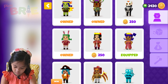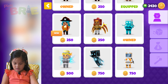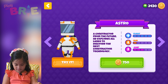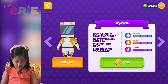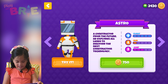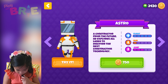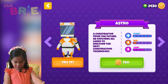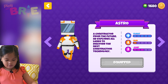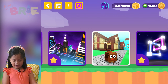I don't want Dana. I don't want Ice here. Who can I buy? Ooh, Astro — I can buy him. Construction from the future. He explores all the lands to discover the next construction technology. Let's buy him. Equip. I saw four digits. Now let me play him here.